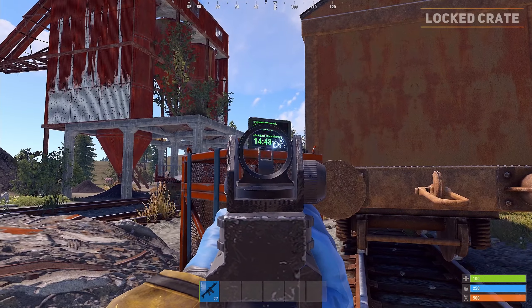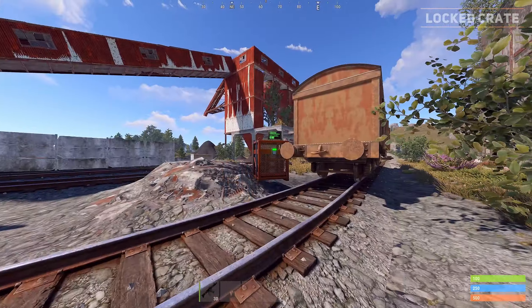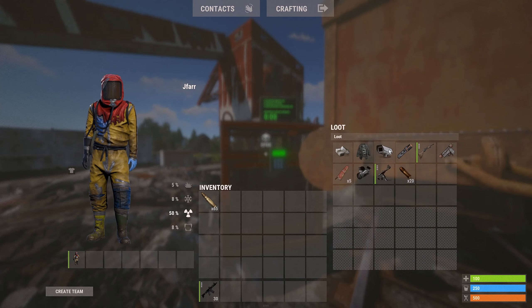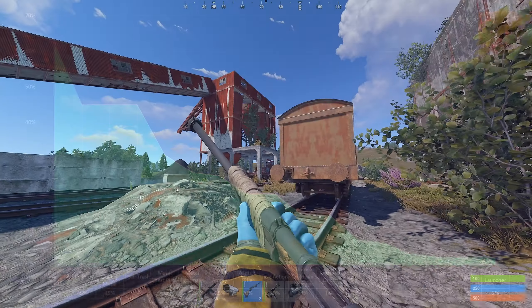Additionally, avoid damaging the computer on the crate as it will increase the remaining time. Once the crate's timer has expired you can open it to loot the contents inside. You can expect to find bullets, components, armour, weapons, building items, attachments, raiding supplies, a supply signal, tools and medical supplies.